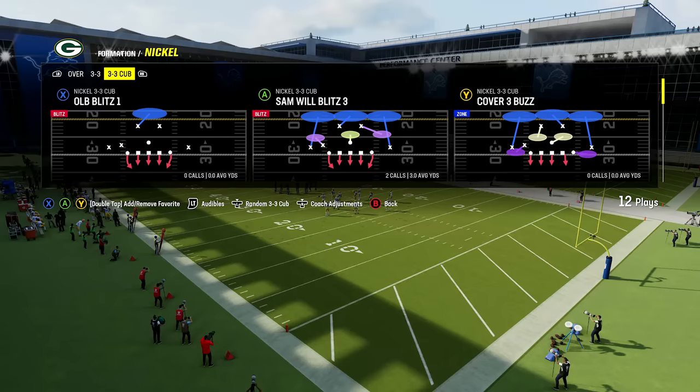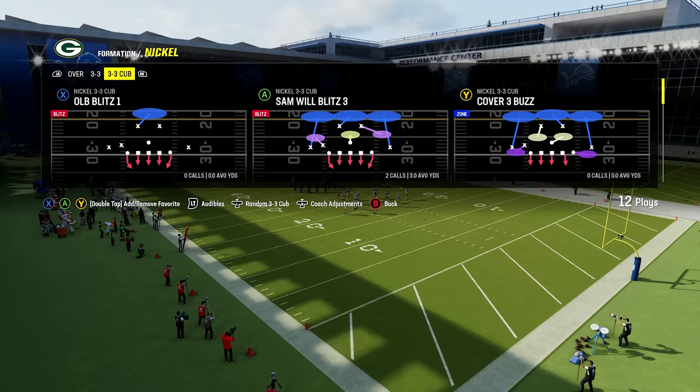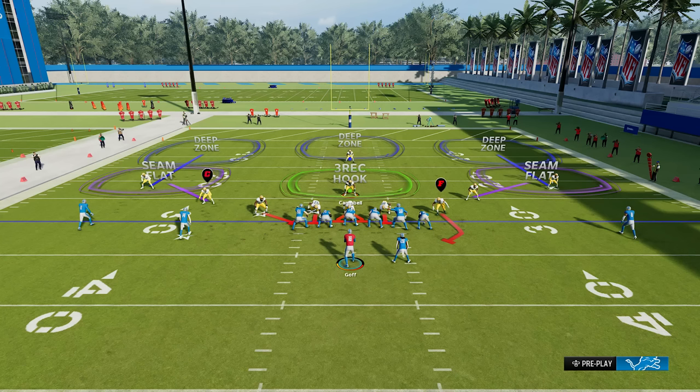Plays like cover three buzz only have four guys rushing, but plays like Mike blitz zero have everybody up front rushing as well. I'm going to pick Sam will blitz three. Here's how you stop inside zone runs, which can be annoying because some players online just spam inside zone out of shotgun all day. Once you shut this down, you can force them to pass — which they probably don't want to do — and then they're going to throw interceptions.